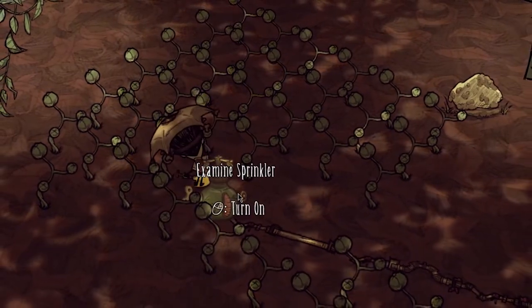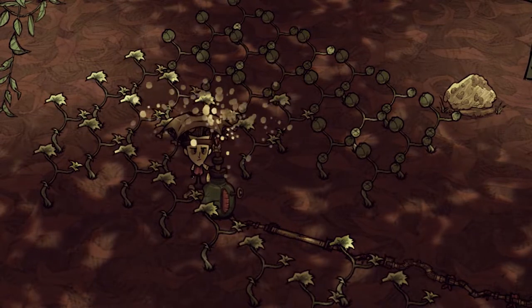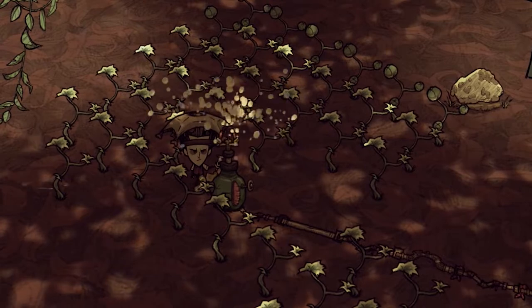Once your vines are planted, turn your sprinkler on and run out of range before you get soaked. You will see the vines turn from a dry to wet state, which will indicate that they are now growing.